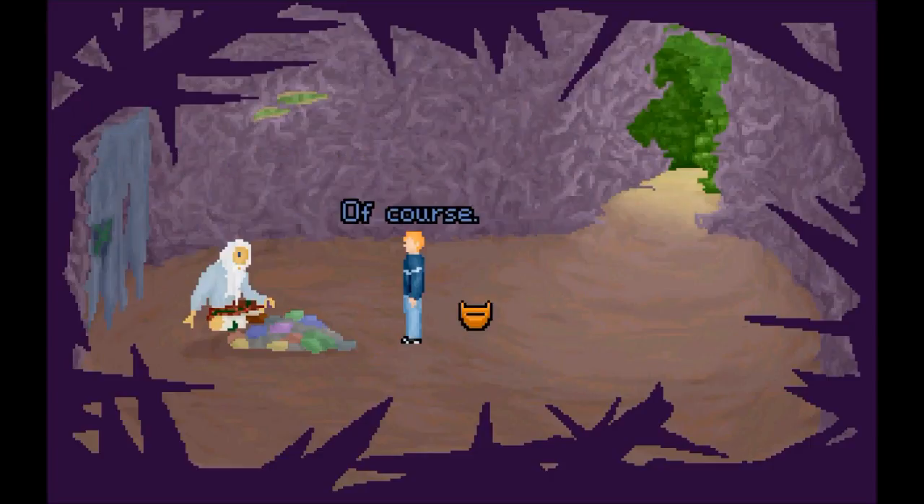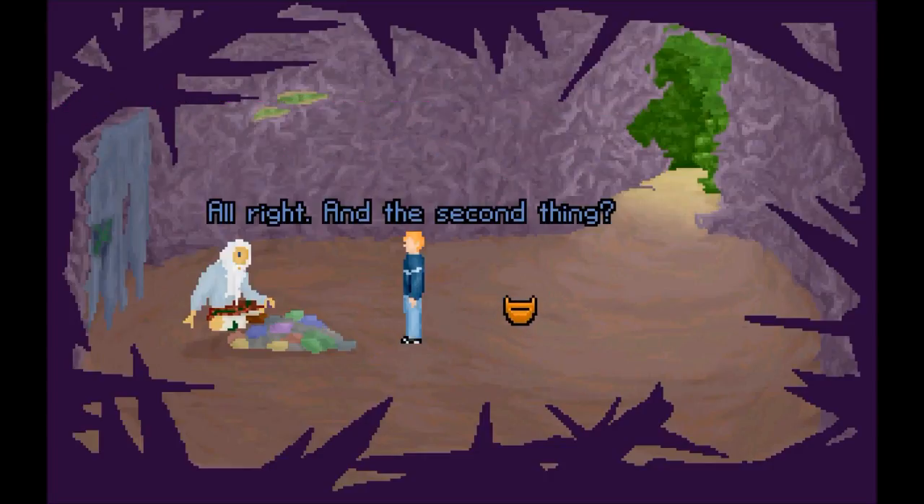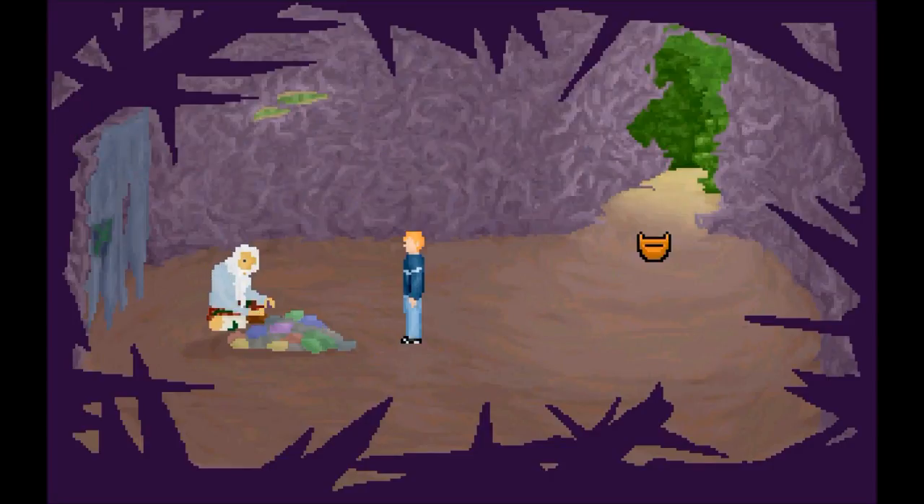There lives a creature in the northern part of the forest who may be able to help you. Visit the tree, boy, and take this stone with you — carrying it will allow you to speak with the creature; its language is otherwise imperceivable by humans. However, I must warn you of two things: the creature is intelligent but not as civilized as you or I. Take the utmost care when speaking with it. And the second thing? If you don't give this stone back to me before you leave the forest, I will kill you. Awkward.